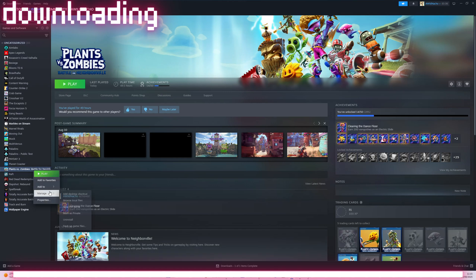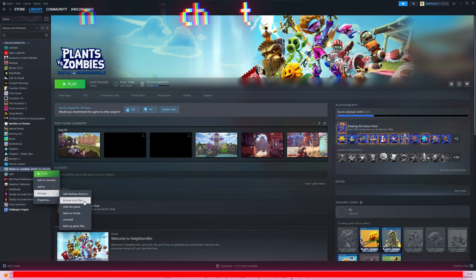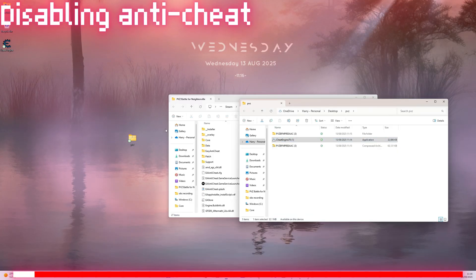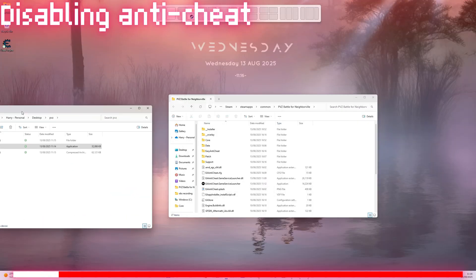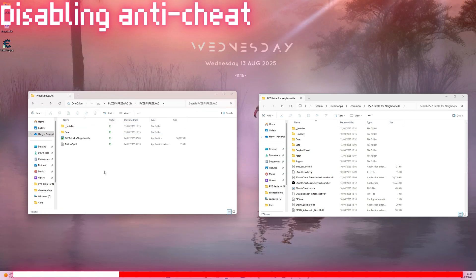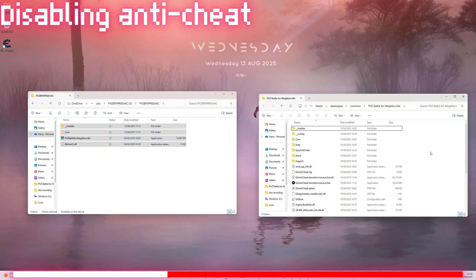Go to your Plants vs. Zombies on Steam. Right-click it and press the Browse Local Files button. Now with the Easy Anti-Cheat Bypass folder, drag its contents into the PVZ Local Files and press Replace All. Make sure you delete the file named Easy Anti-Cheat Game Service Launcher.